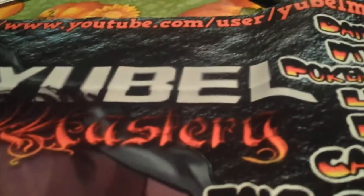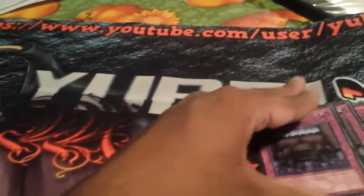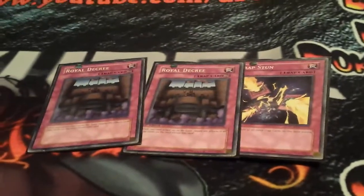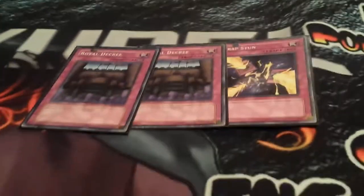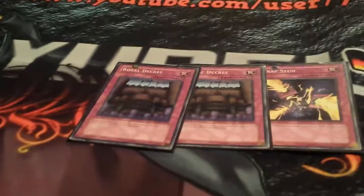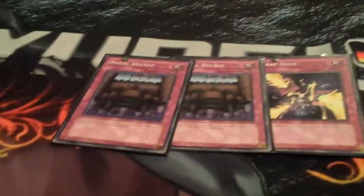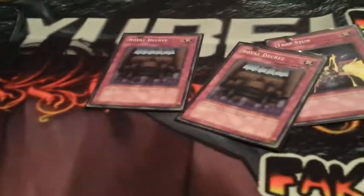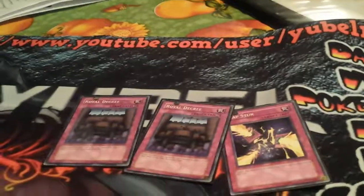On to the traps — I have some proxies because my friend has the actual cards and I didn't get them back in time. These cards are supposed to be Trap Stun. Triple Trap Stun — one of the things that hinders Constellars the most is back row. It's nice to flip Trap Stun, stun your opponent's back row for the turn, and go off. With everyone running triple Vanity's Emptiness this format, you flip Trap Stun, make Pleiades, and when you pass back, Vanity's is active again.